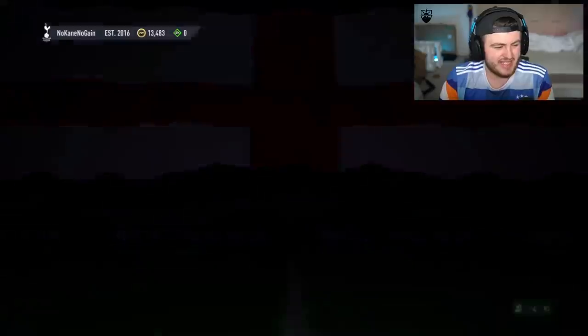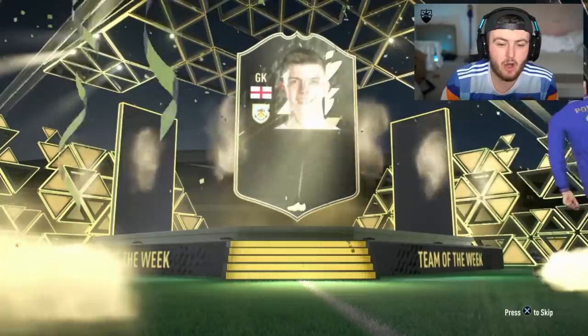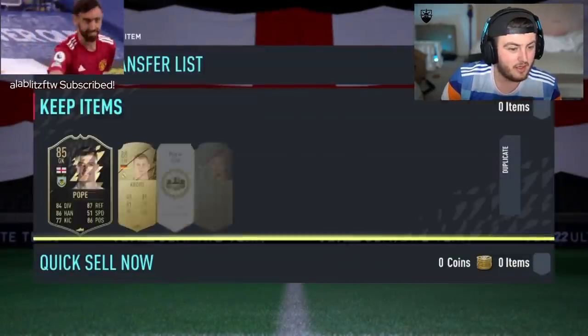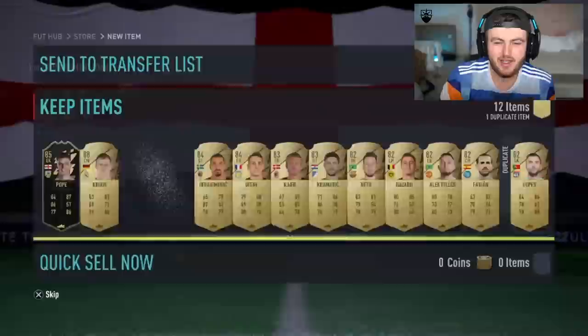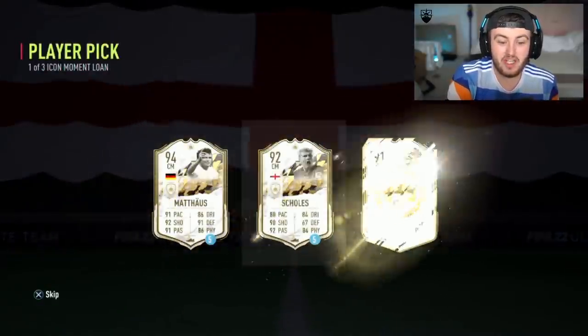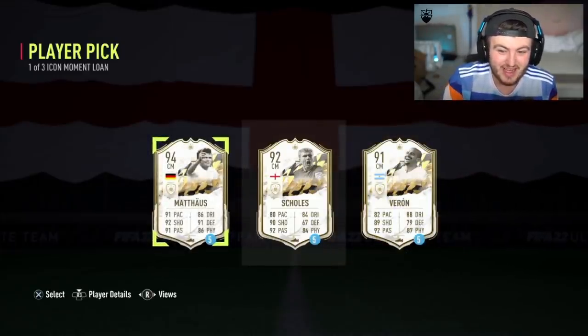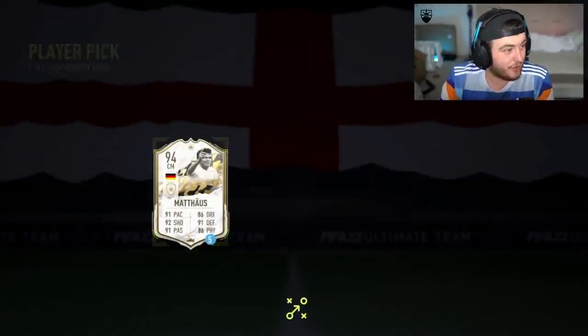Next one — let's get another Team of the Season, EA. In-form again, English goalkeeper, 85 Nick Pope — not bad. We'll take an 85 in-form, that is good fodder. 88 Kroos as well — that is good fodder. And it's going to be a loan of Matthias. That is a big W, a very nice loan. Good fodder and a good loan — we'll take that.